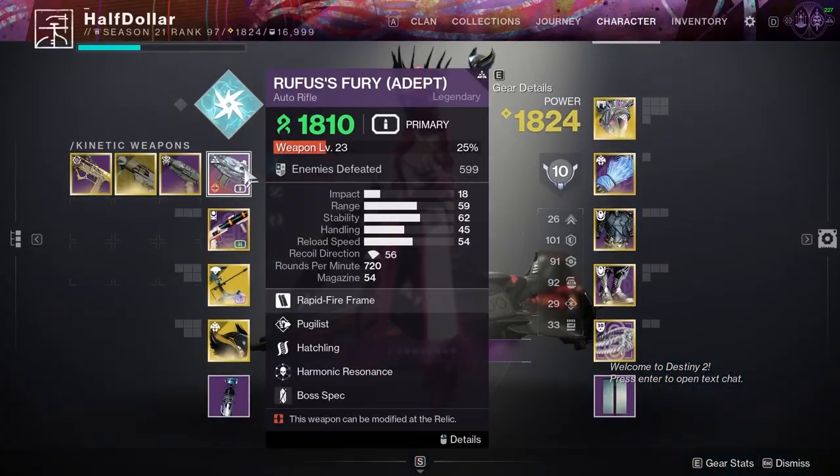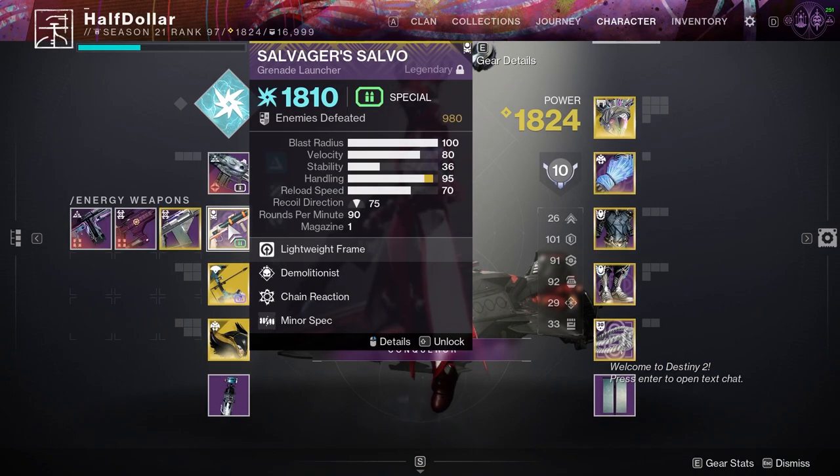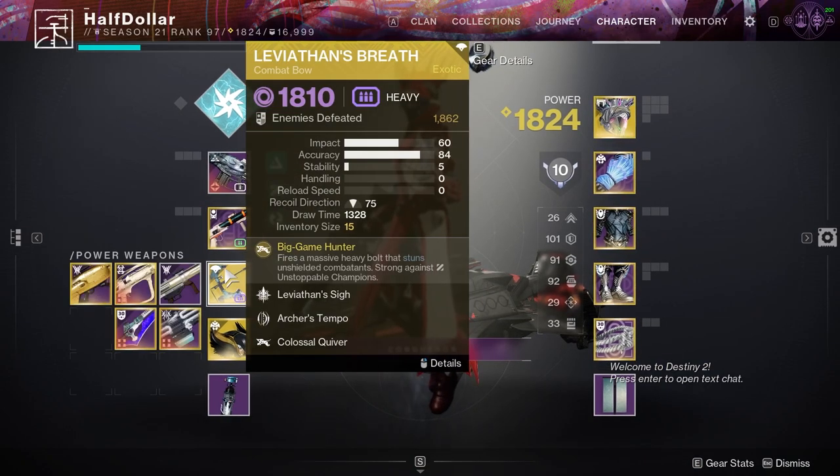Moving on to the weapons, I'm going to be using an Auto Rifle for the Barriers, Selvager's Salvo as a weapon to get most of my add kills, and Viathan's Breath to deal boss damage as well as champion damage.